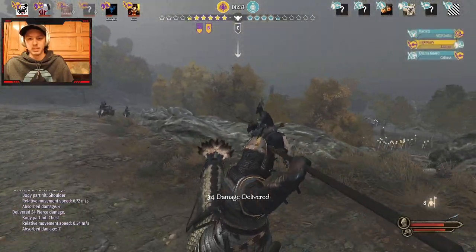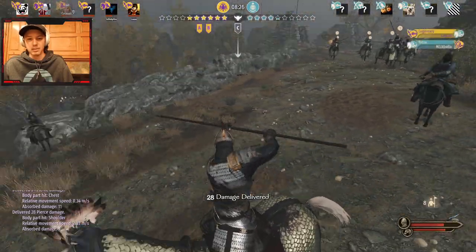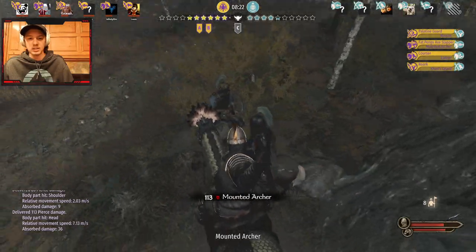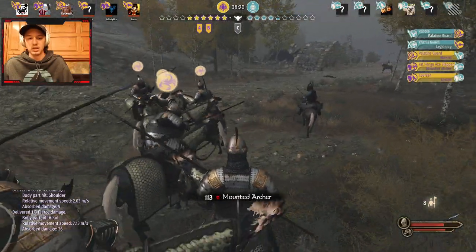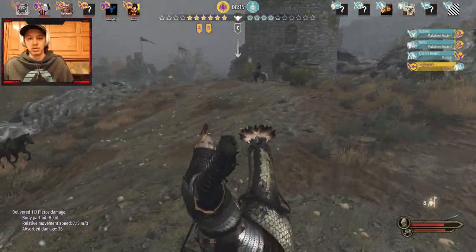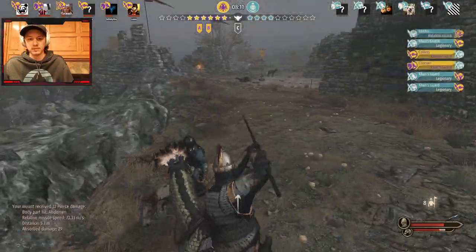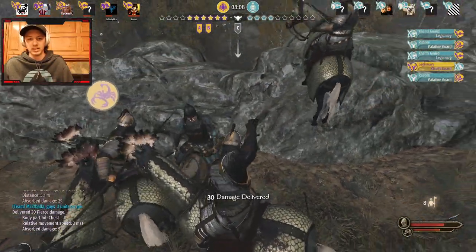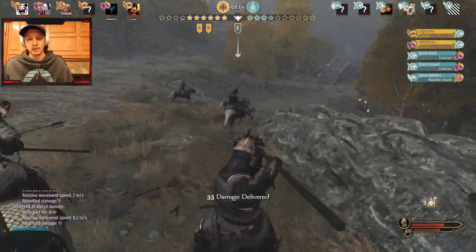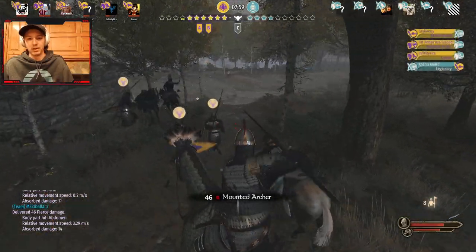I'm just going to keep following them, keep stabbing, keep dealing damage. These mounted archers really don't have anything they can do against me — pretty terrible overall. I'm just going to keep stalking and wasting time. If I can just kill these eventually I am doing my job and I haven't even lost anyone yet, so you can see the cataphracts are very very powerful.